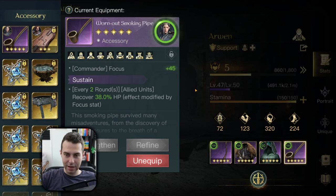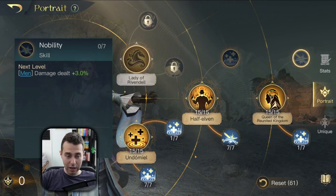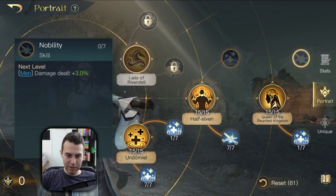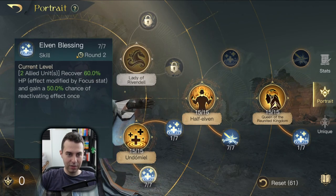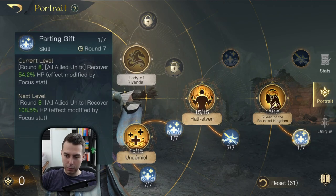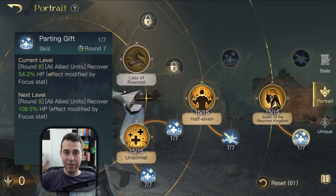Which build am I using this time? In the man unit build we had seven points spent into Nobility, but this build revolves around two elven units and one man unit, which is why the seven points into Nobility would have been a waste. That's why I reinvested those points into her bottom R0 title Undomiel as well as Elven Blessing. I maxed out her healing abilities and also put one point into Cleansing Touch for the cleanse, and one point into Parking Gift — great return on investment. Just one point spent into this gives you a healing skill that scales with Focus.